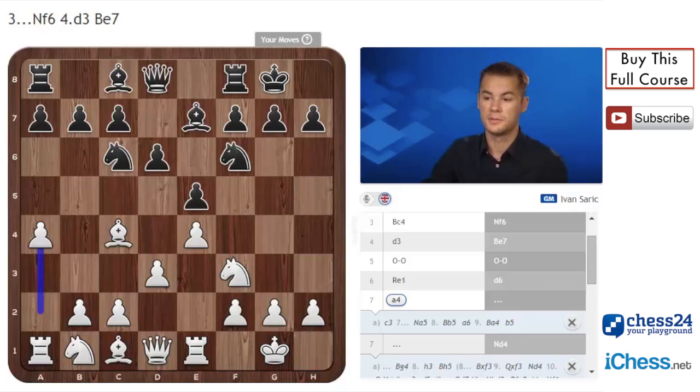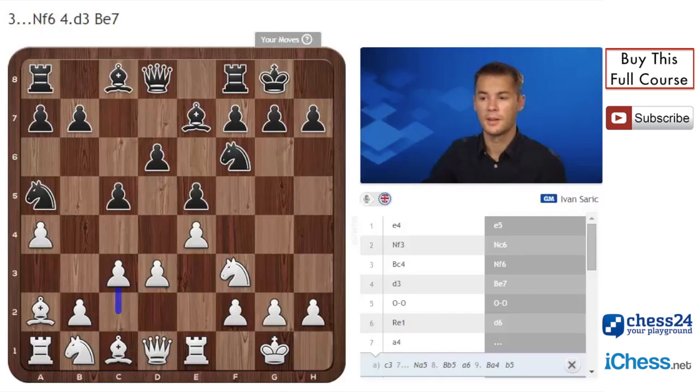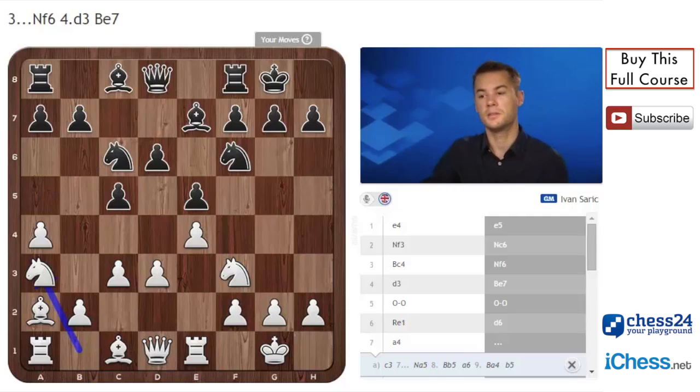Nga5 is also a very popular move for black. The idea is to play c5 - a similar idea from the Ruy Lopez. White plays Be2, c5, now c3. White wants to play b4 or d4. So Nc6, now Nga3. This is a little unusual play for the knight, but white wants to have both options: Nc4 and Nc2.